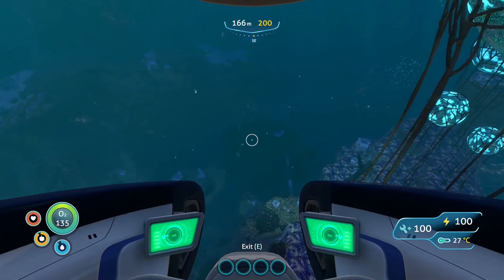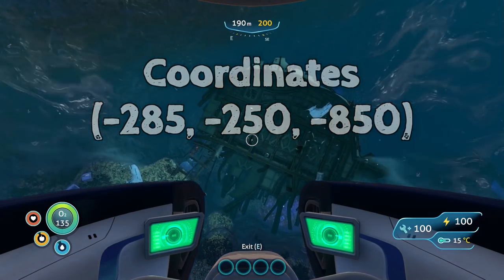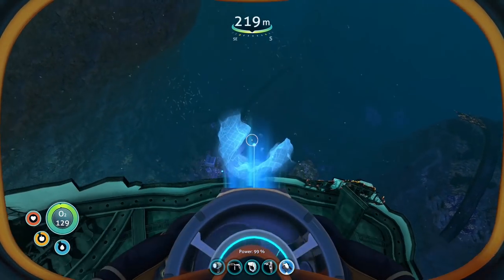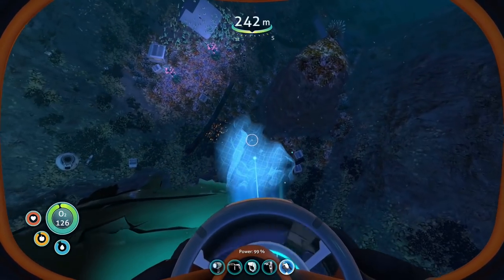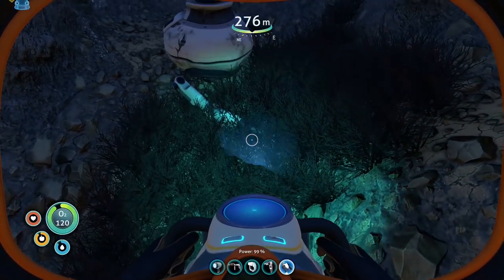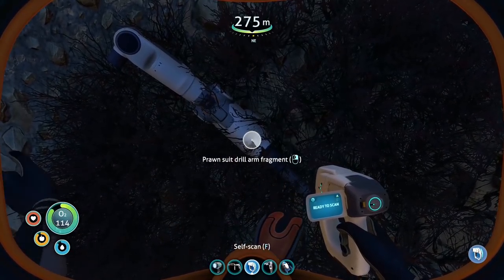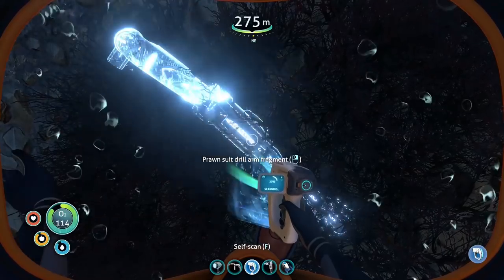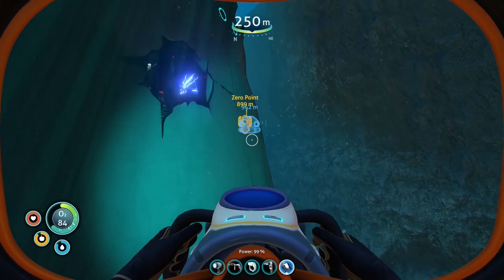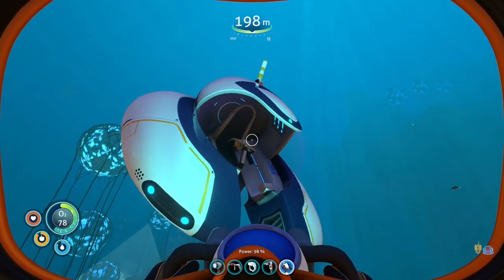Just down here should be our first wreck and our first warper sighting. Now the drill arms and grappling arms have a chance to spawn both outside and inside the wreck. There we have a drill arm.